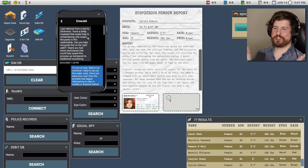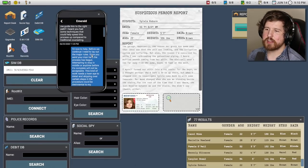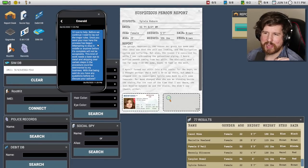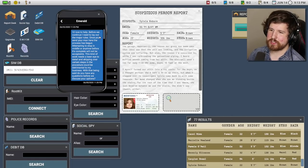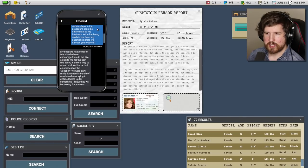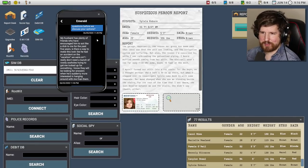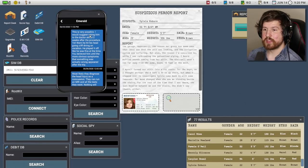I got referred from a site by Darkmind. I have a shitty husband that needs help in remembering who wears the pants in this relationship. Can you help me guide him to the right path? I'd love to help. Before we continue, I need to lay out the major rules: once you send your man here, the process has begun. Attempting to stop in the middle will not be acceptable. This kind of work needs a keen eye to detail, and skipping over certain steps could be detrimental to my business. Do you have any questions before we discuss your options? My husband has plenty of friends who have encouraged him to act like a dick to me for the past five years. Is there a way to make this look like he had an accident on the vacation we were on? This text is totally incriminating — we're going to include it.